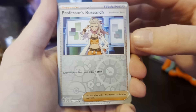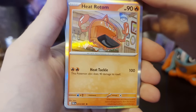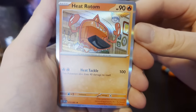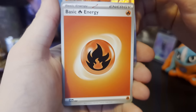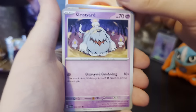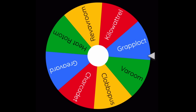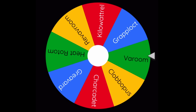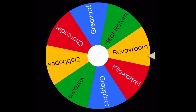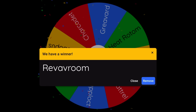And the other Professor's Research. And hello, Heat Rotom! That's so awesome. And a Fire Energy. Alright, I'm feeling good about that one. Spin time! And we got the Shiny Revavroom card — I know what's going to be going into the thumbnail for this video.